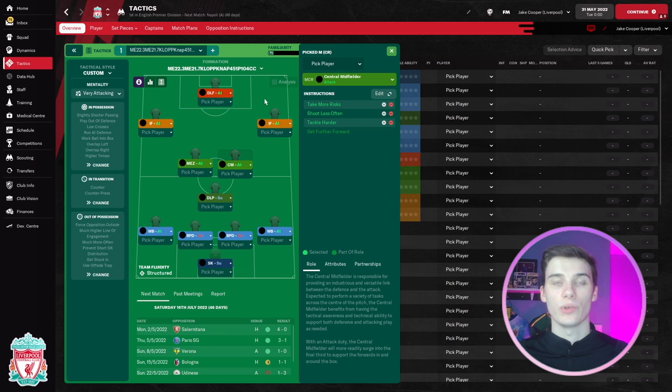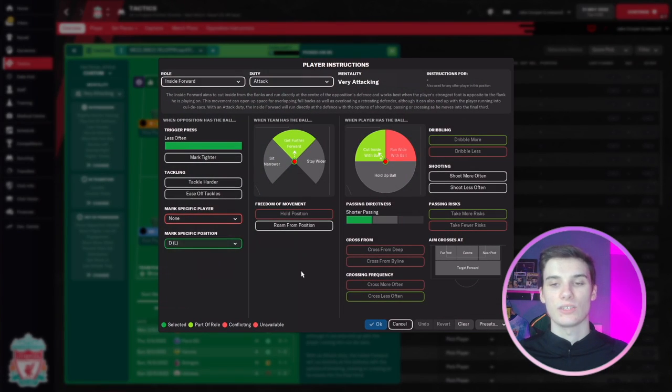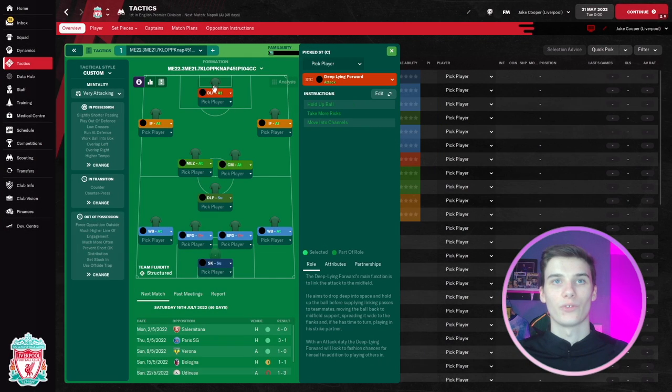We have a deep-lying playmaker on support and a central midfielder on attack duty — which is very effective this year, so I suggest trying it out even if you don't use this tactic. We've got a mezzala on attack duty, an inside forward on the right and one on the left. The inside forward on the right has a mark specific position instruction, marking the left back. Up front it's a deep-lying forward on attack with no additional instructions.